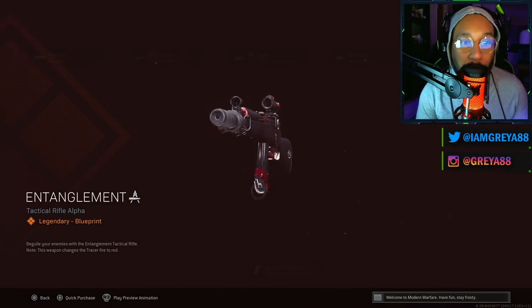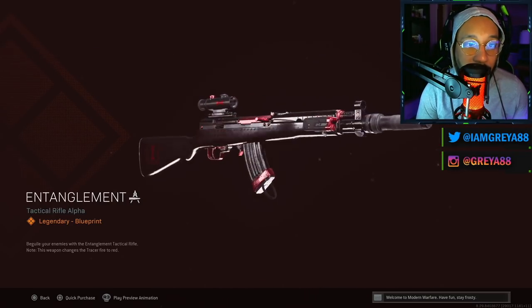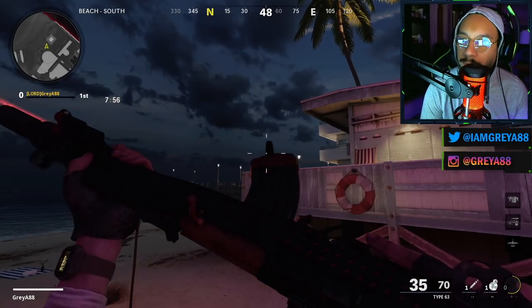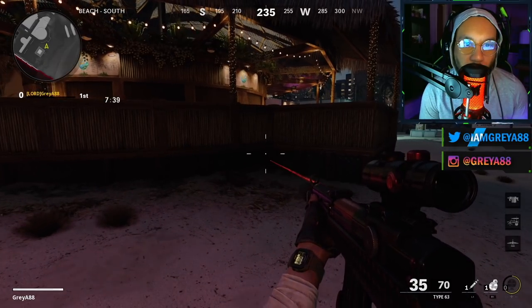Following that, we have the Type 63 blueprint — it's called Entanglement. Very nice looking blueprint, and obviously with the red tracers, I've been waiting for this one. Here's an inspect for the Type 63 in first person — goes kind of dark — and here's the Type 63, I'm just going to shoot it at the wall.